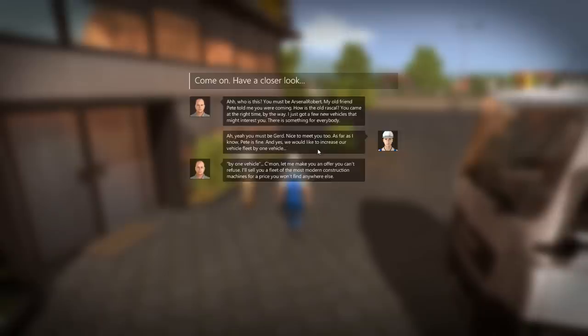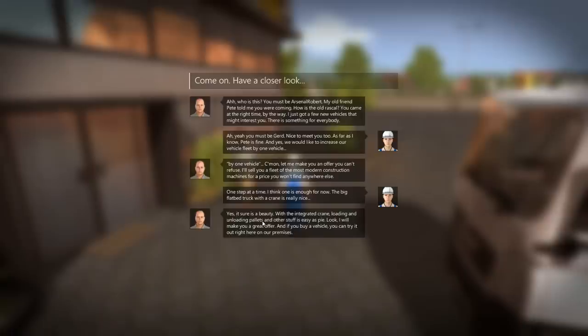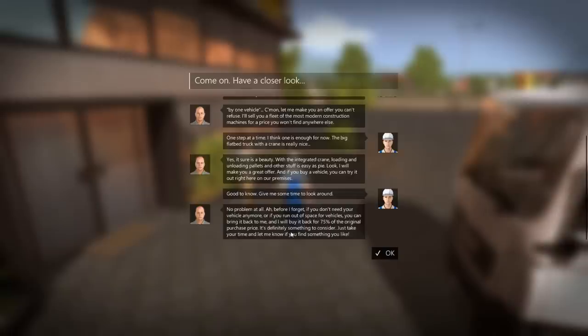Who is this? 'You must be Arsenal Robert - my old friend Pete told me you were coming. You came at the right time - I just had a few new vehicles that might interest you.' We'd like to increase our vehicle fleet by one vehicle. 'Come on, let me make you an offer you can't refuse!' 'One step at a time - I think one is enough for now.' The big flatbed truck with a crane is really nice - integrated crane for loading and unloading pallets. 'If you buy a vehicle you can try it out right here on our premises.'